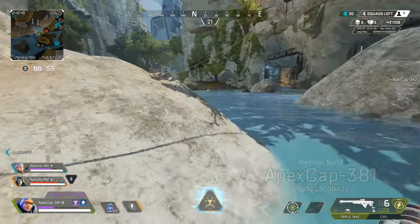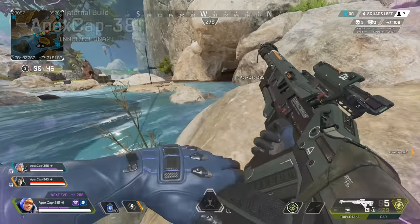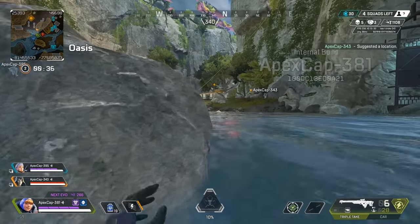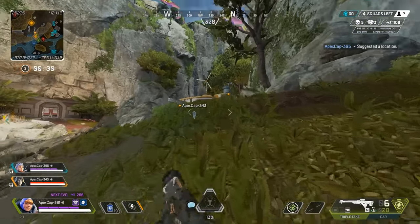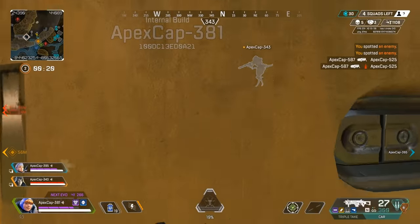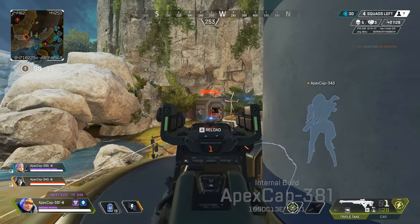I used the gen there in case they were going to push us — there were two teams in front. There's a lot of rotation on this map: I can go right, I have the left, and there are a lot of areas to move around from. It doesn't feel like you're just caught out. They really managed to put a lot of geometry — rocks, trees — and I never really felt like our team was just caught out, similar to how Olympus felt.